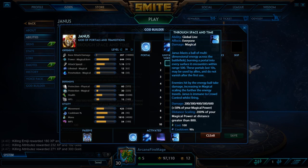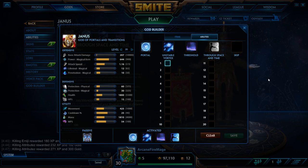His ultimate is Through Time and Space, which is a snipe. It goes across the entire arena map, and the farther enemies are away from it, they will take more damage. So obviously if you snipe someone from across the map, they're going to get hit freaking hard. And god help them if they get hit by this and Soul Reaver procs. But that's Janus' abilities and my God Builder build — let's see how you play this guy.